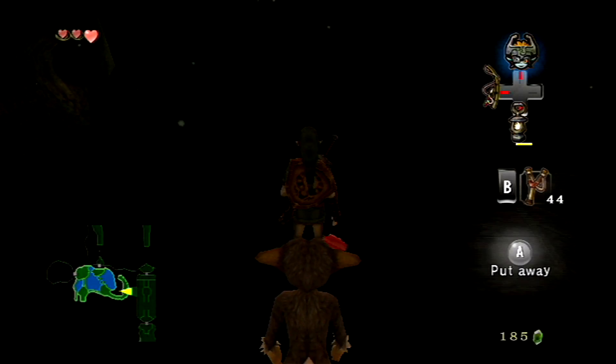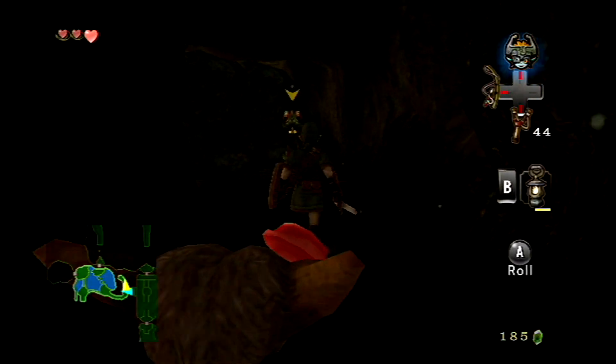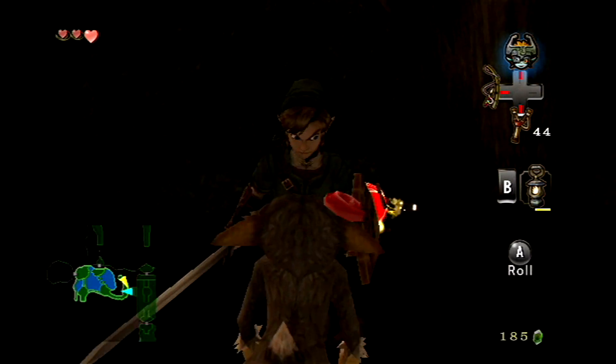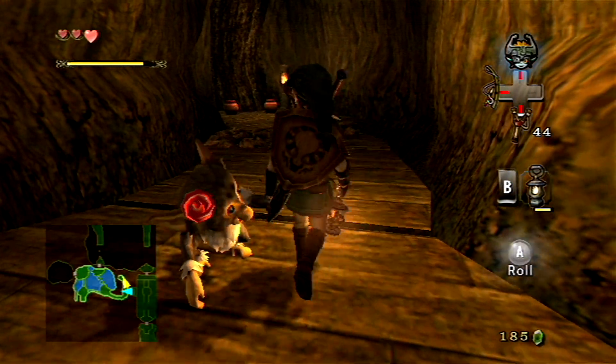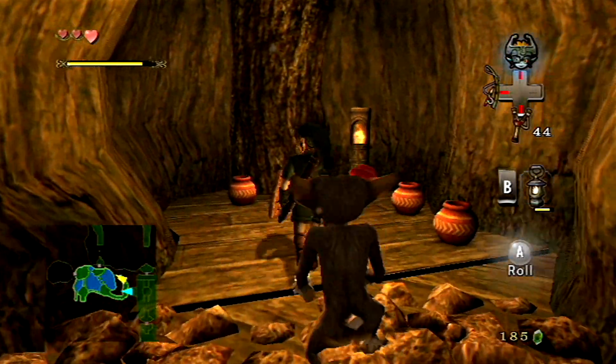Before we do that, let's take out this bombling because there's actually a cracked wall here, and there's something pretty interesting on the other side. At first it doesn't seem like much, but that pot seems to wiggle — it looks like there's something inside.